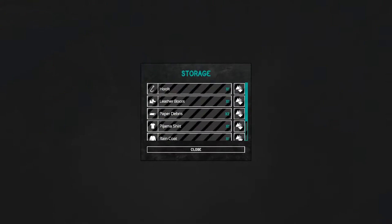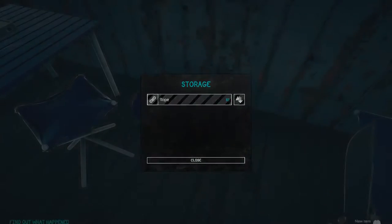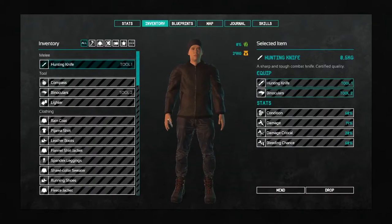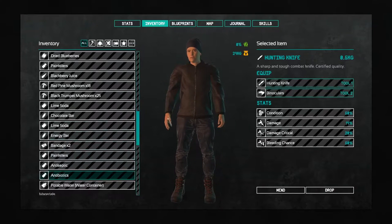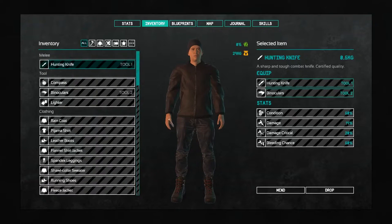Let's see what's in here. We've got a flannel shirt jacket, a hook for fishing, leather boots, paper debris, and a pajama shirt. I don't think I'm going to wear that — I'll leave that. I wonder if we can tear that stuff into rags. Raincoat, reclaimed wood, and rope. We've got to be getting pretty full on stuff. It may not be an issue right now — 29 kilograms, that's how much we can carry right now. I assume we've got a lot on us.